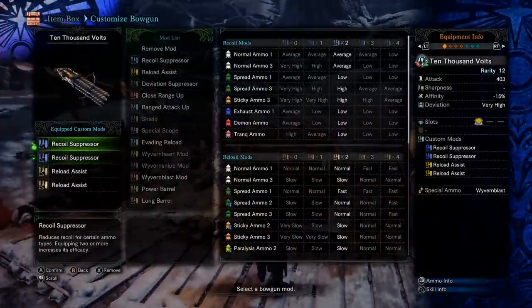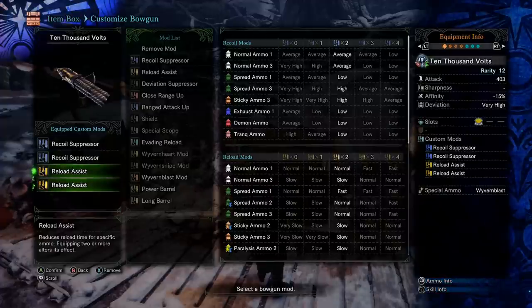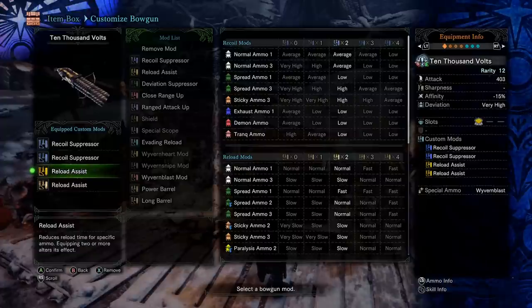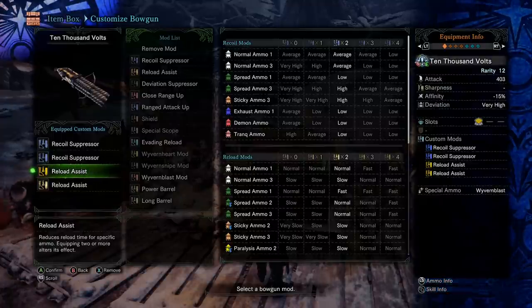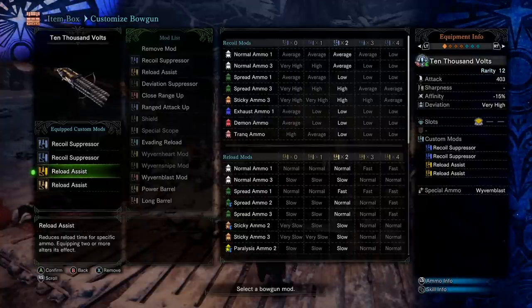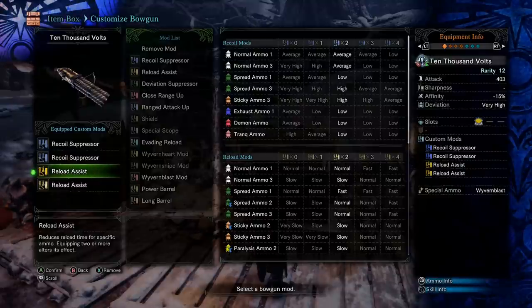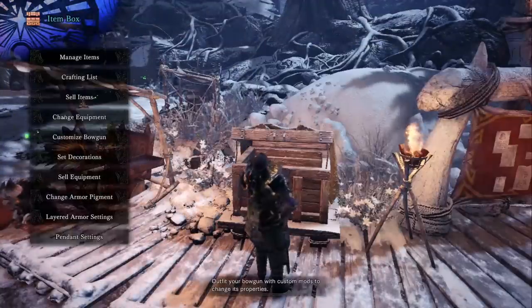So we have Recoil Suppressor — you need this for the sticky ammo. The Reload Assist will only give you a slow reload, and slow reload takes about a second longer than Evade Reload. But it's going to be reloading three shots of sticky ammo rather than two shots. You're also never going to accidentally trigger a normal reload when you meant to do an Evade Reload, which would cause a really slow reload animation if you don't have Reload Assist on the build. I found myself a lot more comfortable with Free Element Ammo Up Level 3 giving me an extra shot in the clip, and two levels of Reload Assist giving me the slow reload.